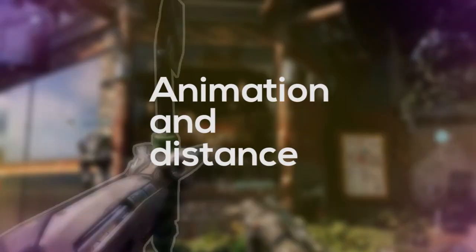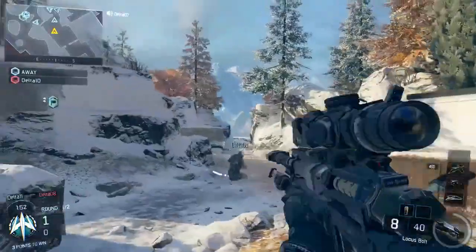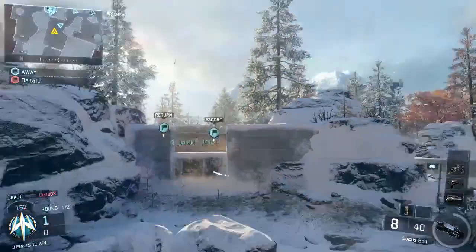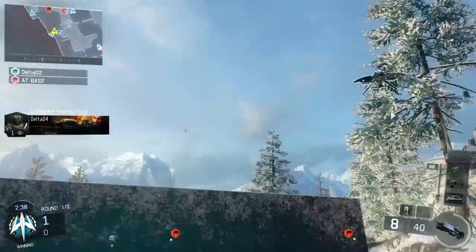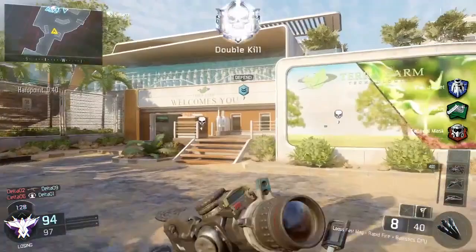We're going to start with the animation and the distance of the tomahawk itself. We've got some gameplay courtesy of Pomage here, and you can see that he does a really nice double jump throw with the tomahawk. You can also see the distance he gets from the throw — it comes out directly where the reticle is. There's no gap between the reticle and where the tomahawk comes out, which is a massive thing when it comes to this sort of stuff in gameplay.